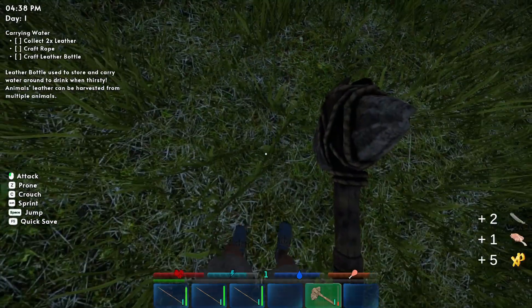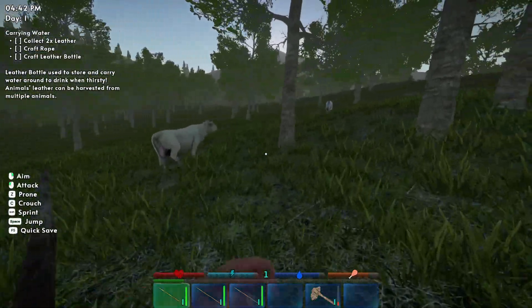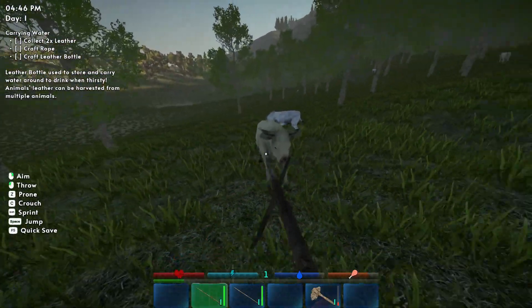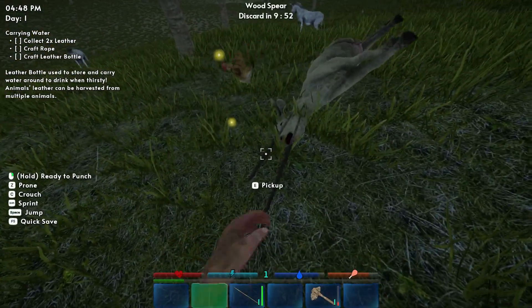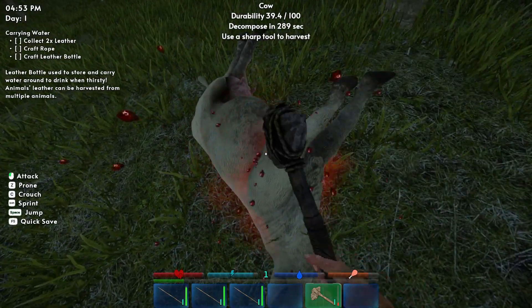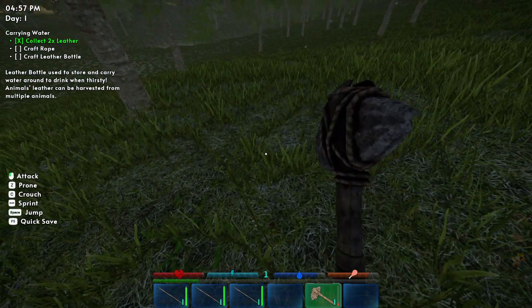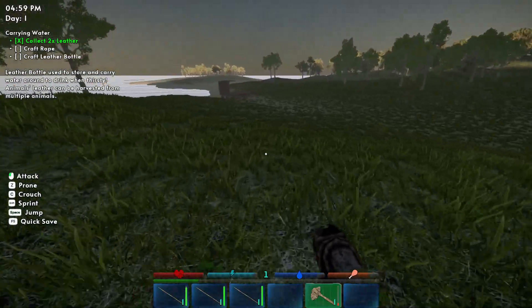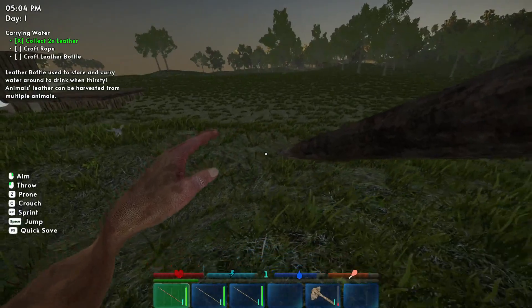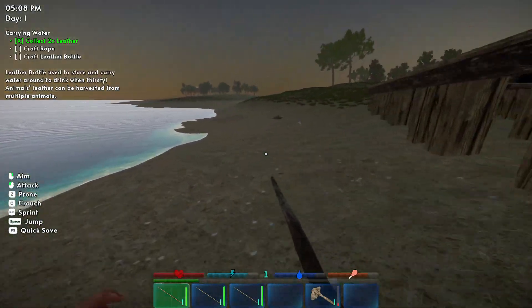We got feathers! Yes! Feathers! All right, donkey, I'll leave you be for now. I wonder if everything has a one-shot kill to the head. Oh, he's mad — two shots. You don't want none of this, chicken. We got some leather, baby! Yes we did. It says: 'Leather bottle — used to store and carry water around to drink when thirsty.' Leather can be harvested from multiple animals. It is getting dark — I must kill the chicken before I go to bed. Don't you drown yourself, chicken!